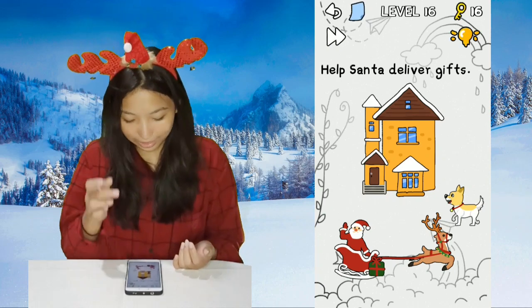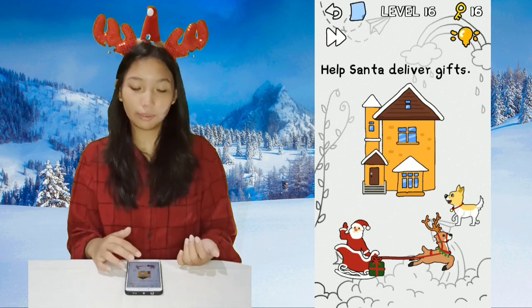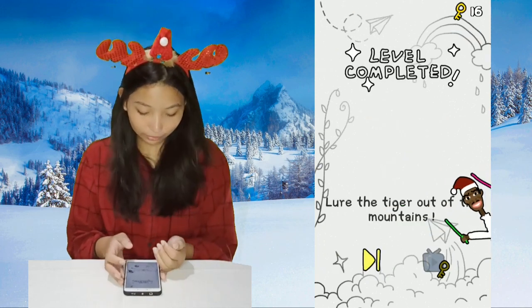Level 16: this is a dog. He has a gift, and we can open the gift, so open it. You'll see a dog bone — give it to the dog, and that's how you deliver gifts.